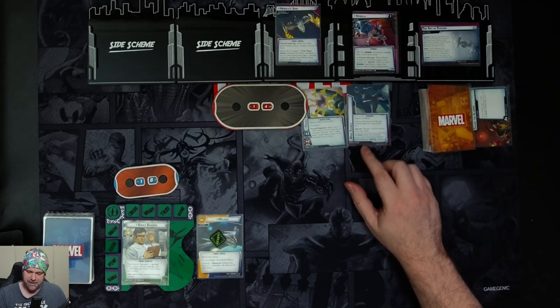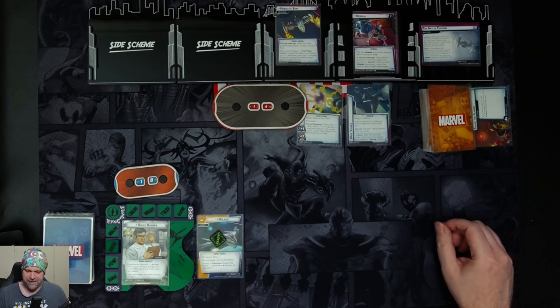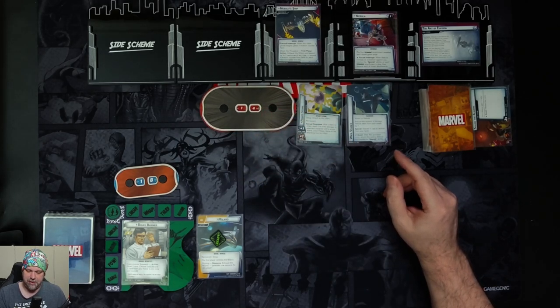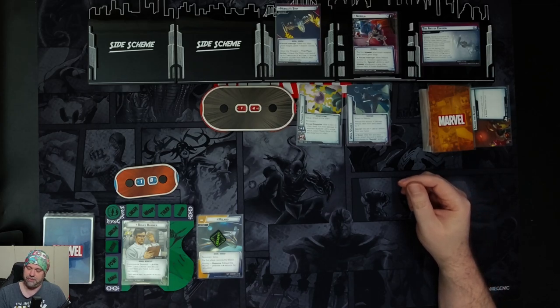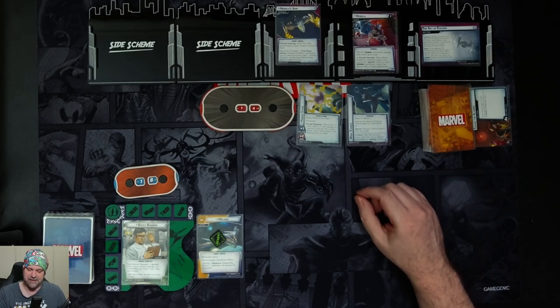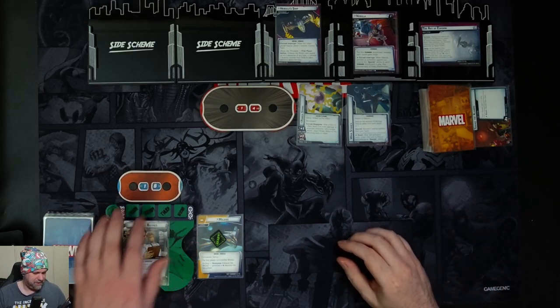This technique reduces the amount of damage Nebula takes from each attack by one. It has a special ability: discard one card at random from our hand. Nebula herself has scheme one, attack two. Her text box says the first technique attachment revealed each round gains surge, which is really horrible. There's also a force interrupt: when Nebula initiates an activation against you, resolve the special ability on each technique attachment, then discard each of those attachments. Setup complete — let's draw our five cards.